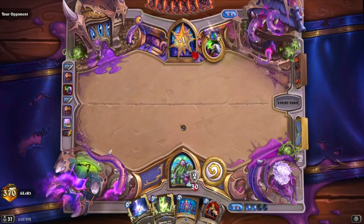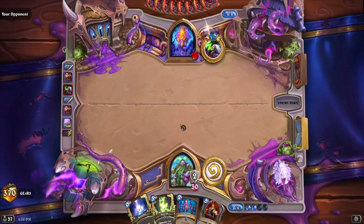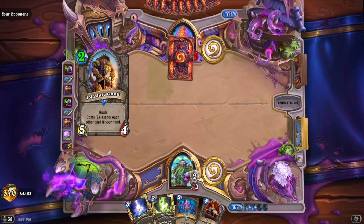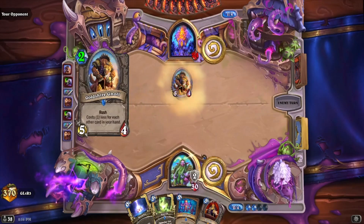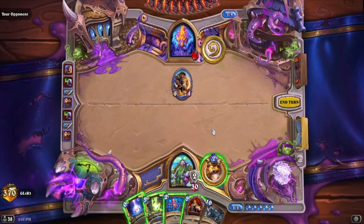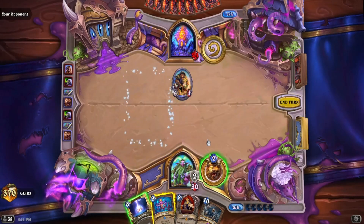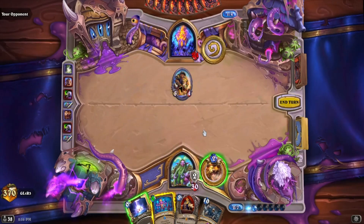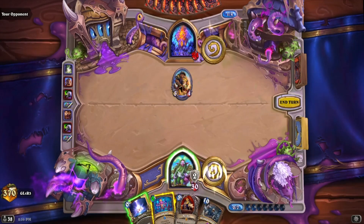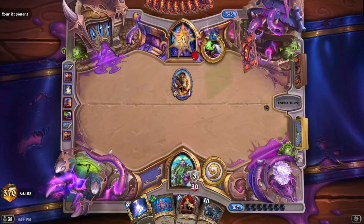I'm going to go with Nourish next turn. I could play Barnes, but it's not guaranteed that I have a good turn with it. I could go Nourish for mana because that makes the Ironbark active next turn. We're going to do Nourish for mana — this makes Ironbark free. So next turn I'm going Barnes, Moonfire, Ironbark, UI, and probably winning the game on turn 5. So that's pretty powerful.